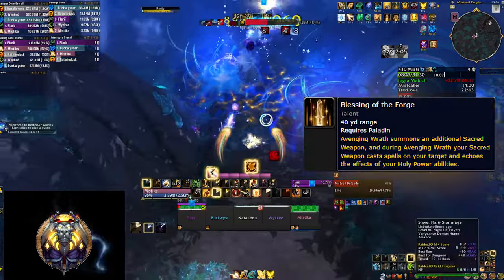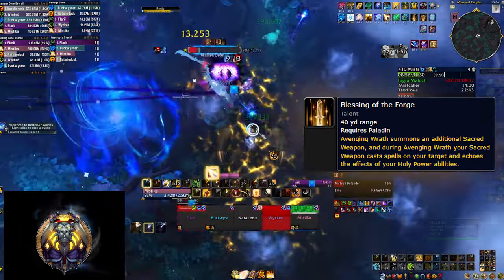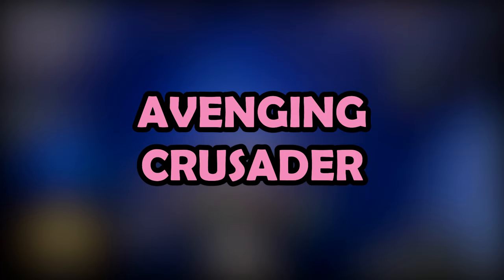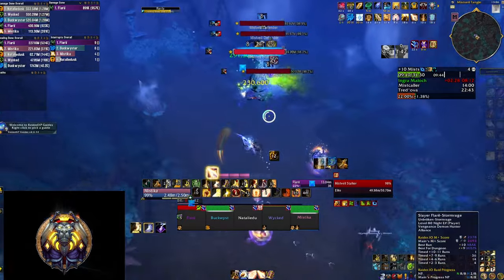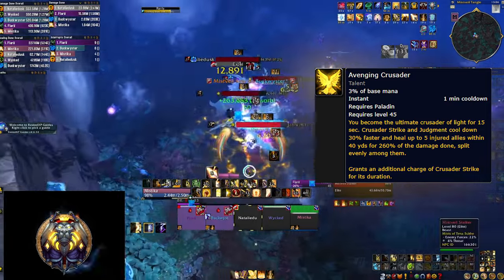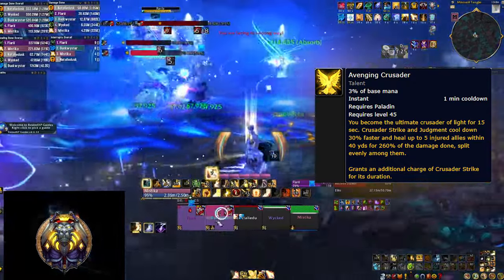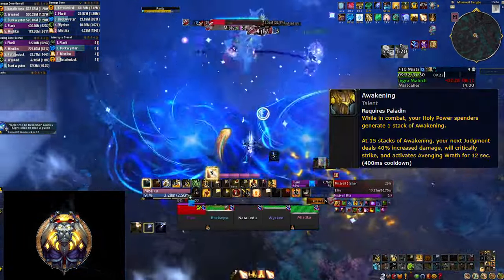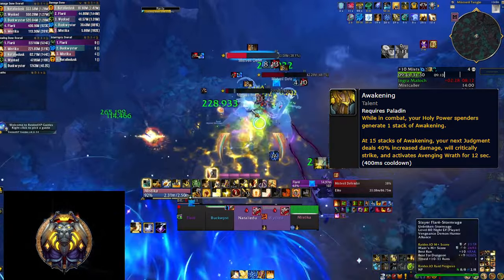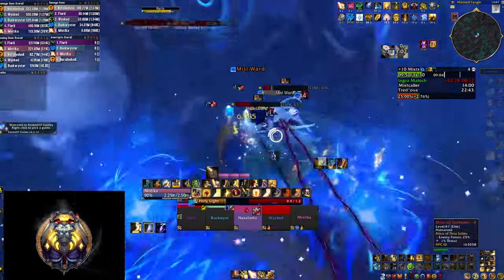The capstone talent Blessing of the Forge summons an additional Sacred Weapon when you press your wings, and that weapon goes wild while wings are active. So you want to maximize the uptime of that buff — and what better way than Avenging Crusader. Avenging Crusader replaces your standard Avenging Wrath, and during wings your Judgment and Crusader Strike damage is converted into healing, their cooldowns are reduced so they recharge faster, and most importantly the cooldown of wings itself is reduced to one minute. Add the Awakening talent — which can grant an extra wings proc when you spend enough Holy Power through Judgment — and the overall uptime of your wings can be quite significant throughout a dungeon, granting all the Sacred Weapon benefits we already mentioned.